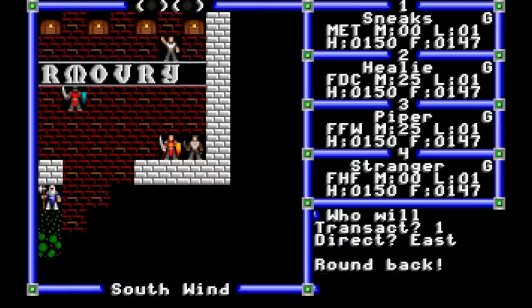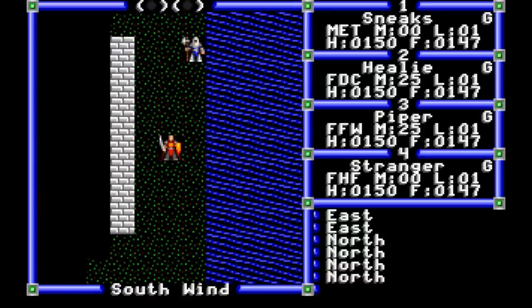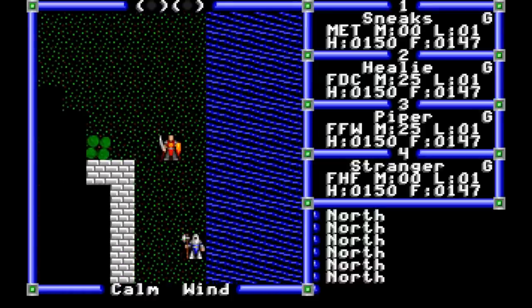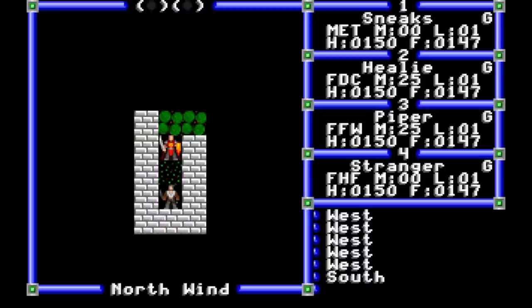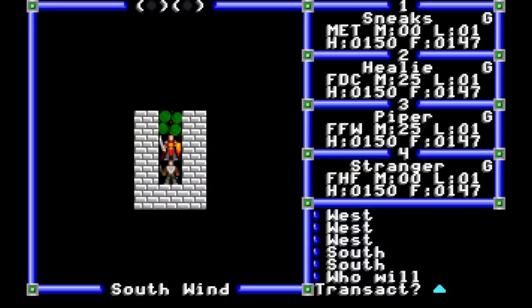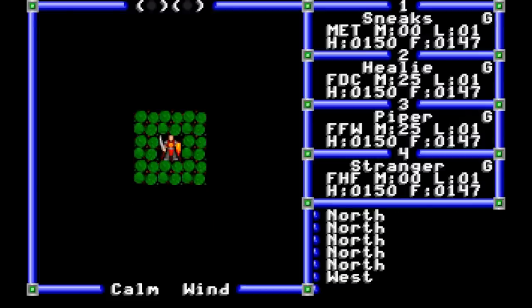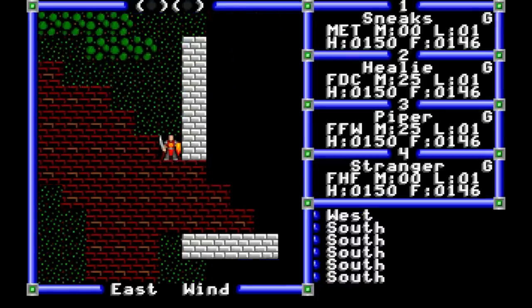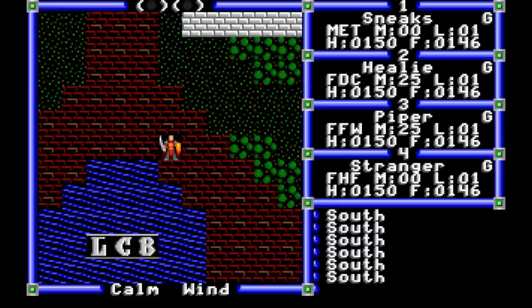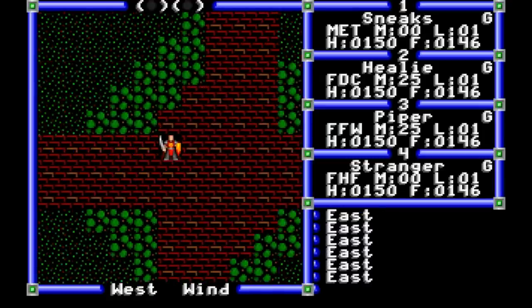This fellow gives us the tip to head around back. As you can see, Ultima 3 uses a line of sight mechanic, hiding from us what's behind buildings or in thick woods. The game uses this to give us spaces to explore, and it's a reward when we find something or someone hidden away. Putting these two hidden clue-givers in the first town is great intentional game design on Garriott's part — teaching the player that these hidden places exist and encouraging us to seek out more as we play.